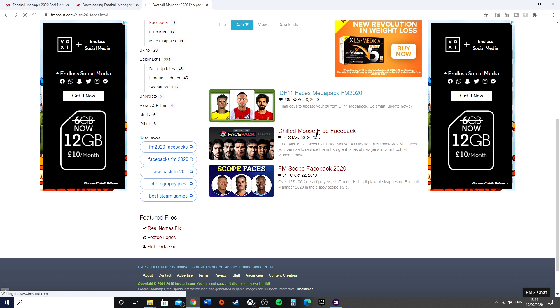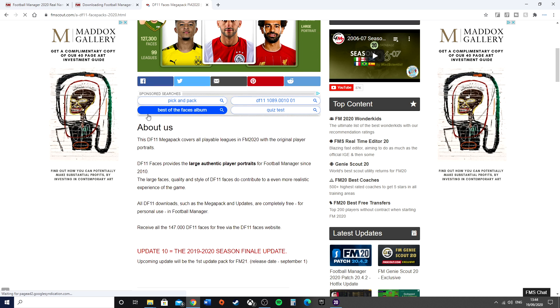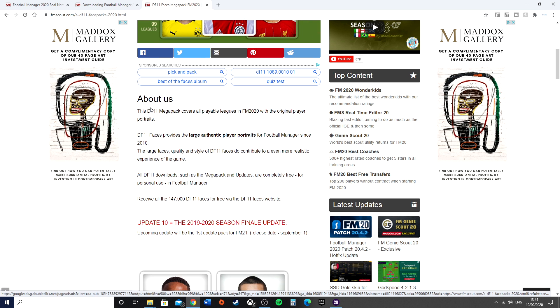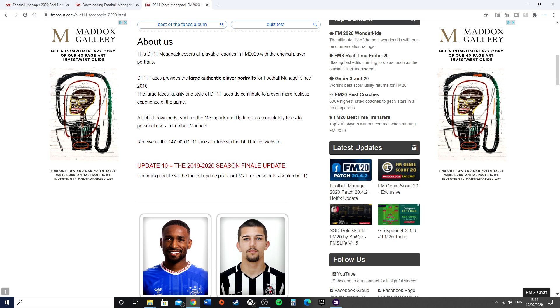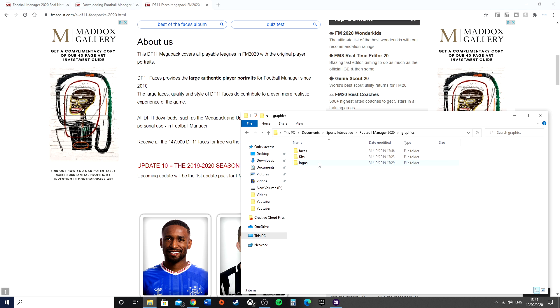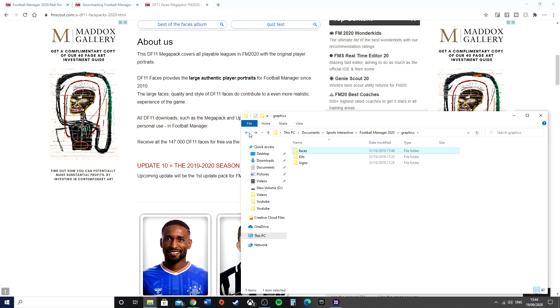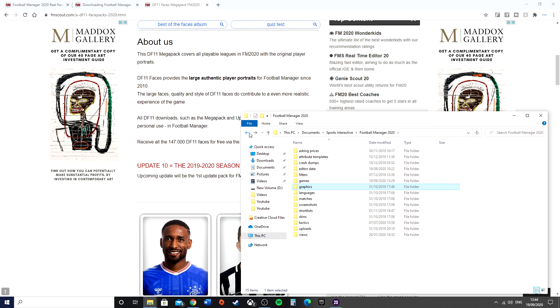If you go into the DF11 Faces Megapack, you'd have to download it first — these are enormous files so you might want to start playing the game while downloading. Once you've got them, download the file and literally just drop it into the appropriate folder here. You might have to name a new folder. For me it's Faces — Scope Faces Megapack — and there they all are. A huge number of them, and I've got the kits and logos in there as well.